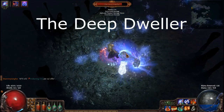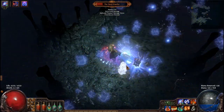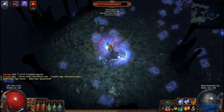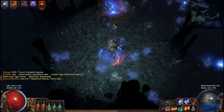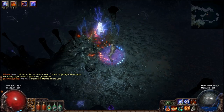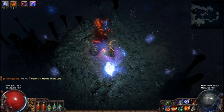The Deep Dweller is a Unique Shield Crab that is part of the Dweller of the Deep quest. He's located in the Flooded Depths. He deals extra Cold damage and has reduced physical damage taken. He also has a Slow Aura. After you kill his first part, he will break his shell and you will have to kill him in his ranged form. He is a fairly easy mob if you kill everything else around him. A lot of people do this quest early on so you can get the skill point.